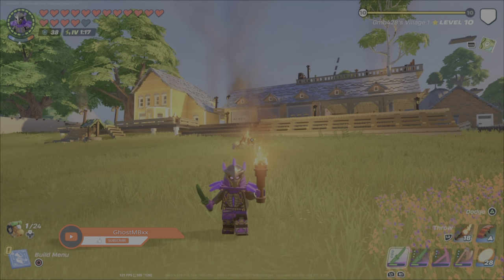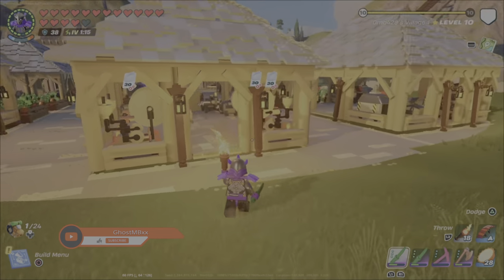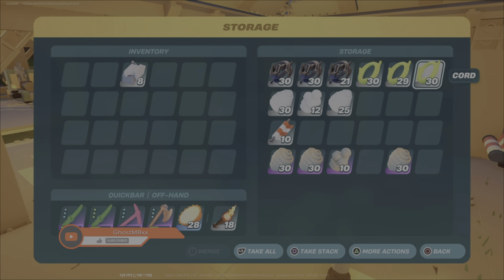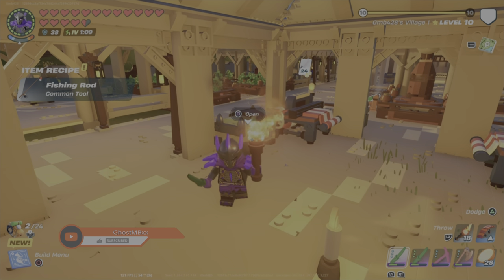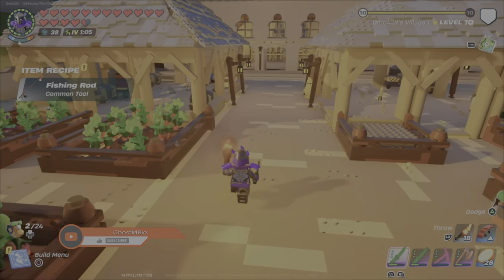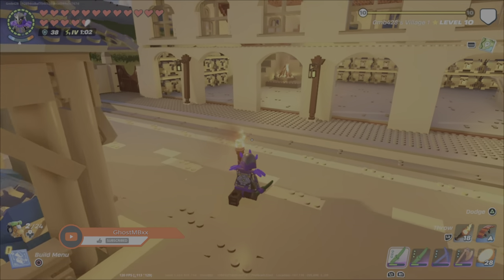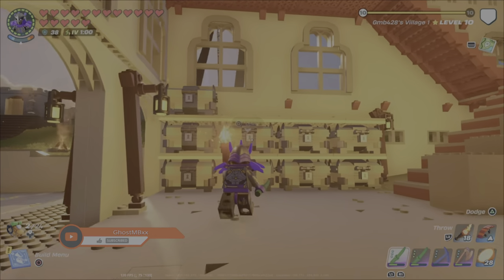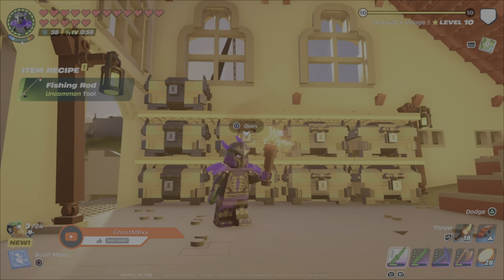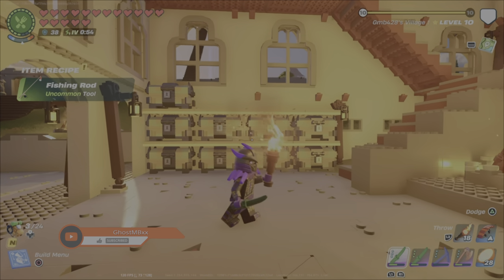Today we are going through everything fishing in Lego Fortnite. We'll start off by showing you how to unlock the fishing rods. For the common fishing rod, you just need to add a cord to your inventory. For an uncommon fishing rod, you'll pull out a knotted root rod.